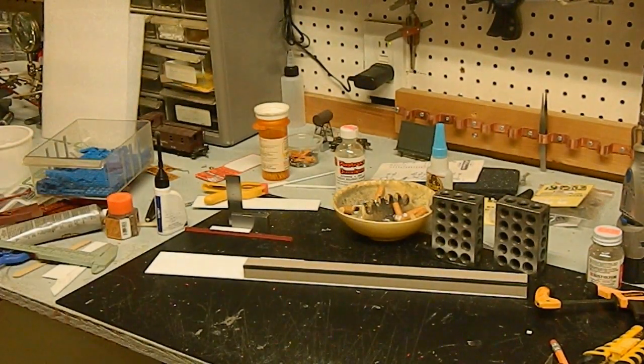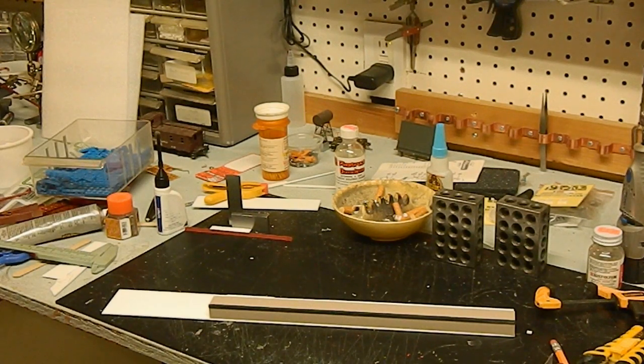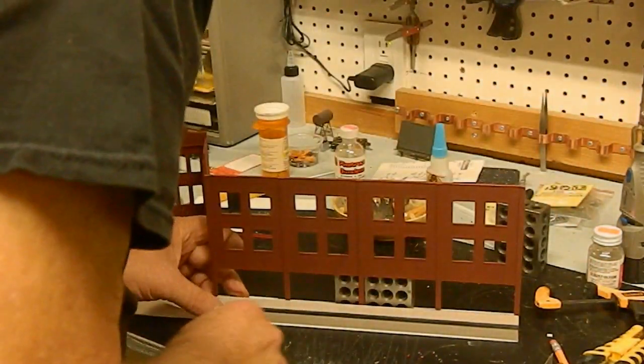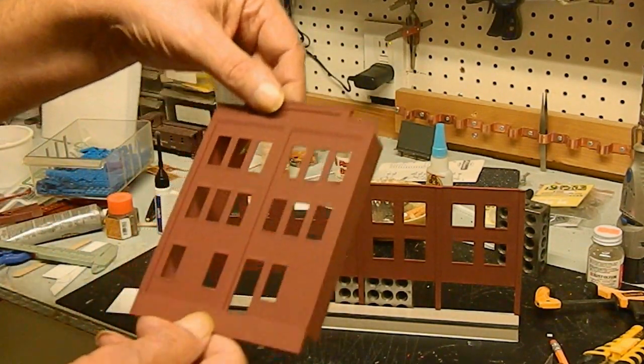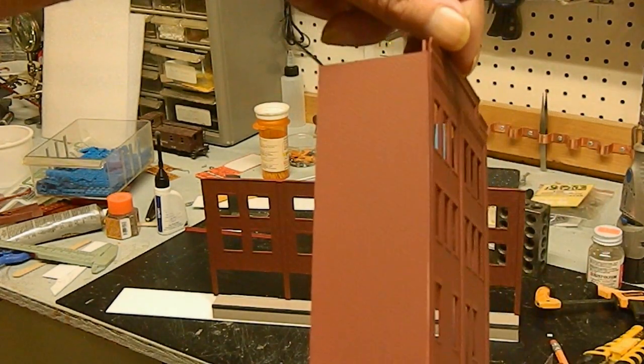I'll show you what we've got started so far. Knowing that the building can only be two inches wide, what we did was make a base plate that's two inches wide, glued the one dock on here, and I'm actually building this as two separate buildings with opposite parts — here out of the paint booth. This particular building will sit on there like so.